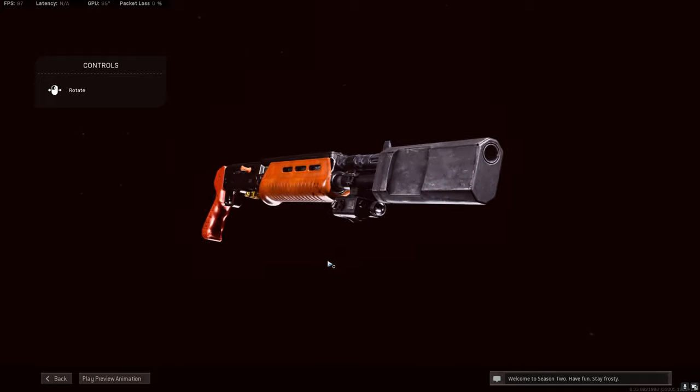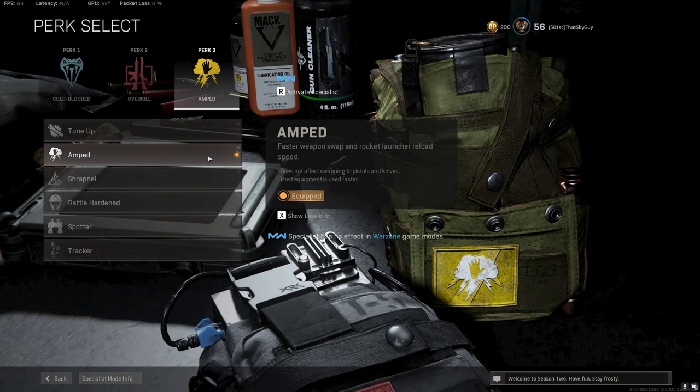I also like to run amped on my class. It allows me to switch my weapons faster, and you can really see it with the RPD and shotgun. Here's a quick example.